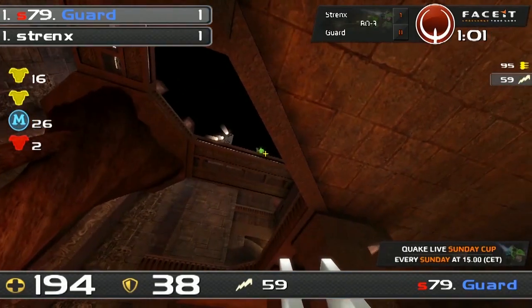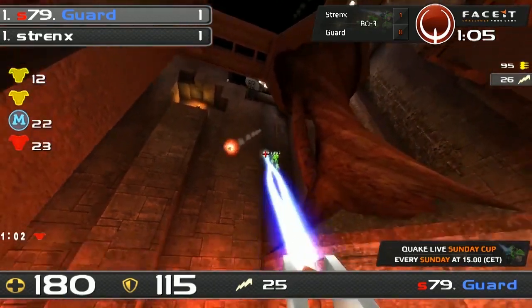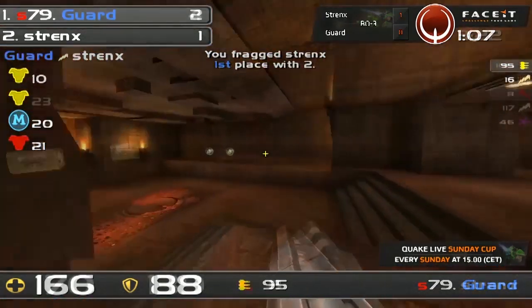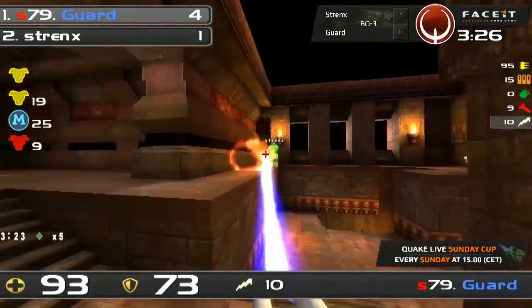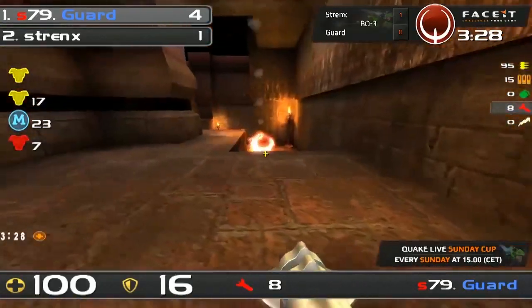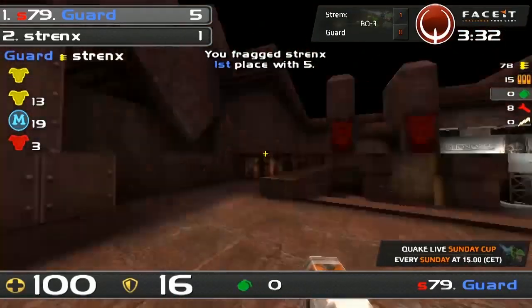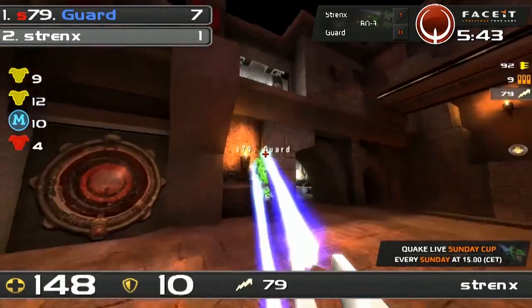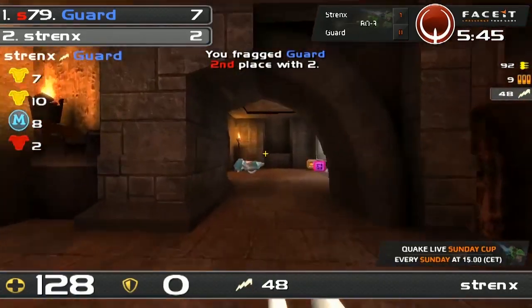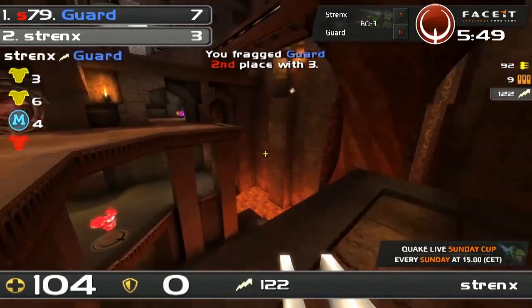It looks like he's gonna be quite happy just to drop through this ramp, but he still needs a rocket launcher. Strengths is gonna be caught in mid — and the bounce back from Strengths, that's a nice rocket jump. Guard was gonna try and get the LG to finish off the frag. He's got the LG now. Bouncing Guard in the air — he can't get down and it's gonna be another frag. And off the spawn immediately, it's gonna be one more.